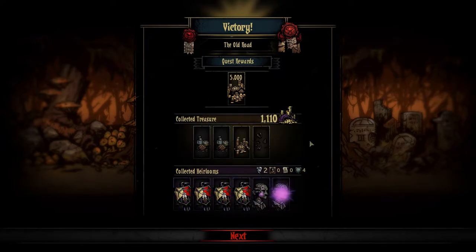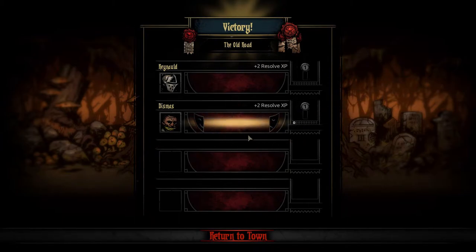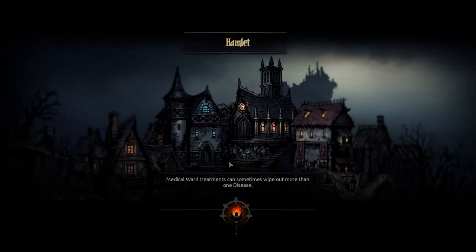This guy's gonna level up. We got Fear of Unholy — great. And a Hippocratic: plus 10% healing skills. Good thing you don't really have healing skills, is it now? Amazing.